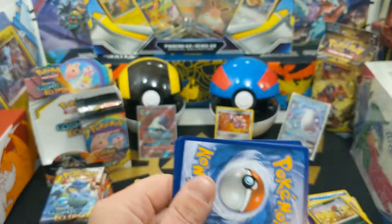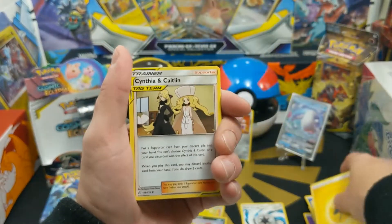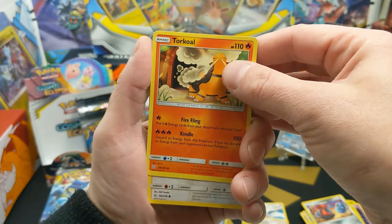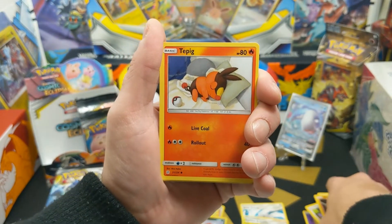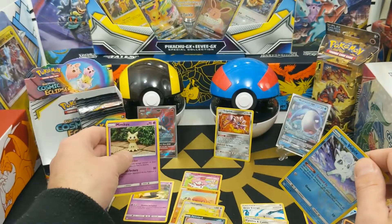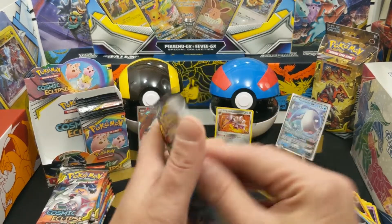Next pack: energy, Cynthia & Caitlin tag team — that's new, putting it aside — Probopass, Torkoal, Aipom, Onix, Tepig, Alolan Sandshrew, Snorunt, reverse holo Vullaby, and a Mimikyu. That was a green card too — weird, so it seems like the code card color really makes no difference. Moving on.